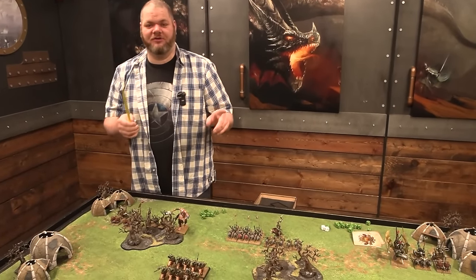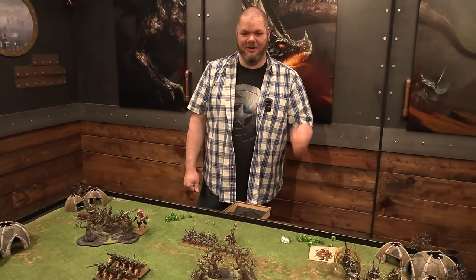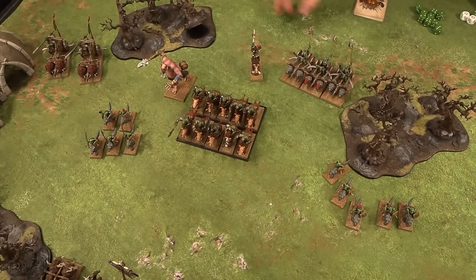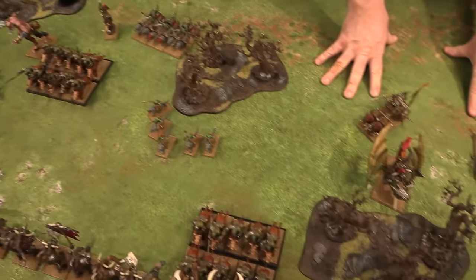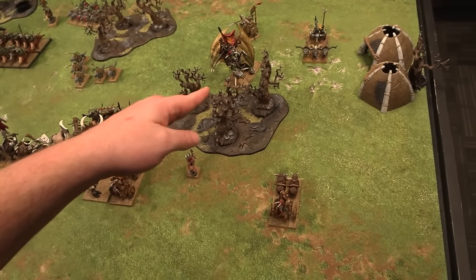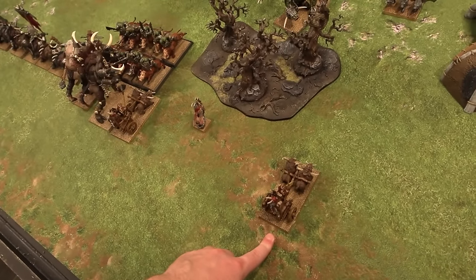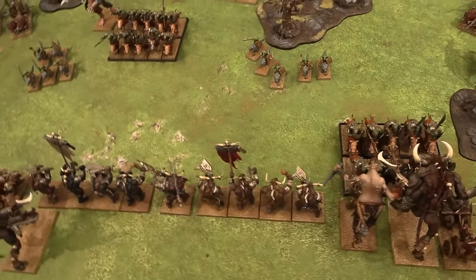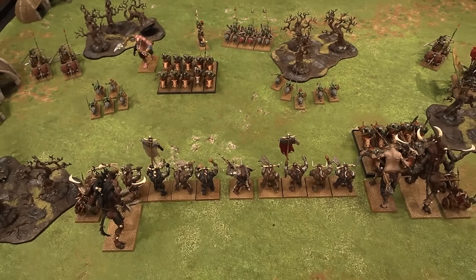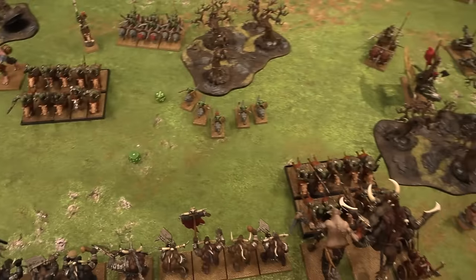What do you have for shooting and magic? The only target in range is the Gorgon for a Vindictive Glare — a strength 7 hit that deals D3 damage. Rolls a 6 plus 4 for a 10 total cast, out of range of my wizard to dispel. It's a strength 7 hit — that's a wound. I do have regeneration on him. Rolling D3 damage gives 2 damage if the regen fails. The Vindictive Glare burns through regular armor but not regeneration. He fails the regen and comes down to 4 remaining wounds.